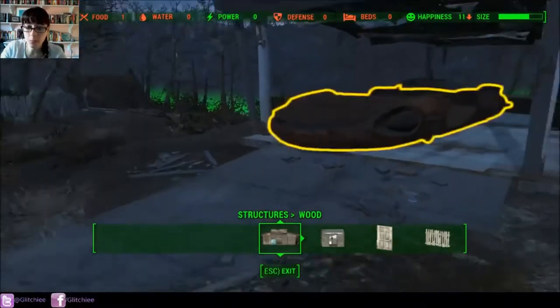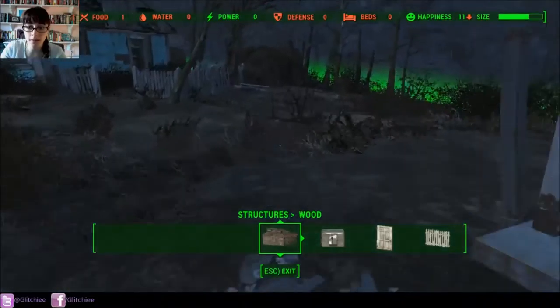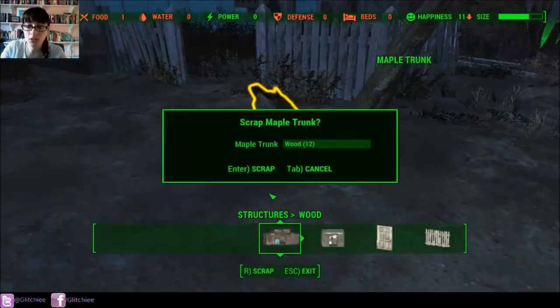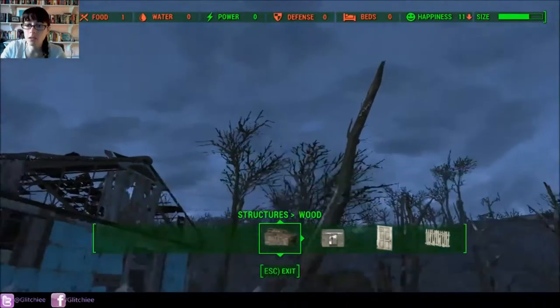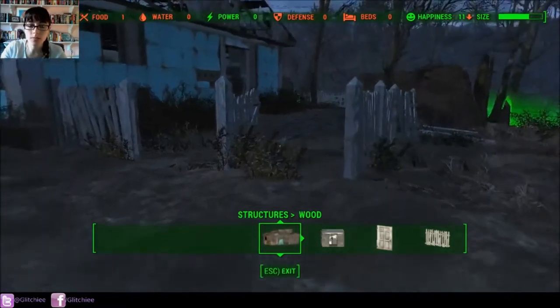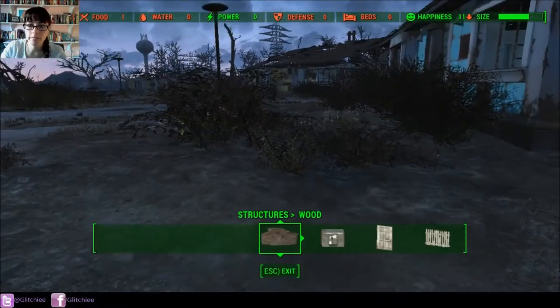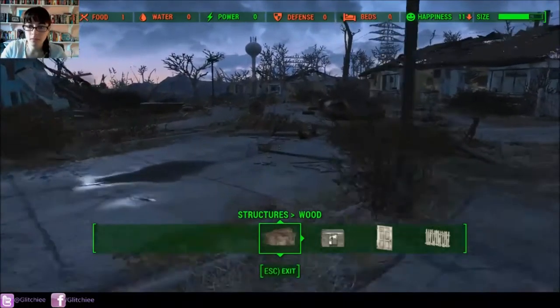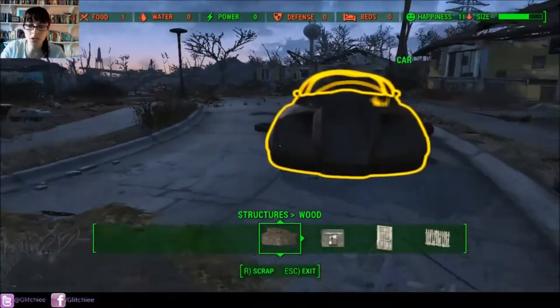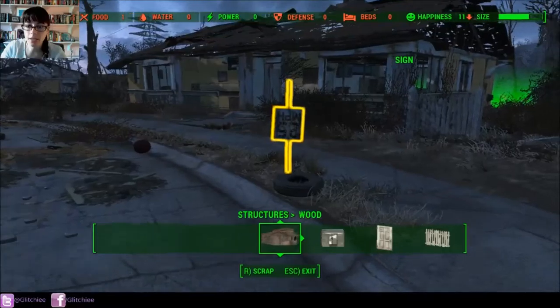You can scrap just about everything — from chairs to logs, picket fences, mailboxes, cars, whole ruined houses, forks, spoons. As I've said, you can pretty much scrap anything.